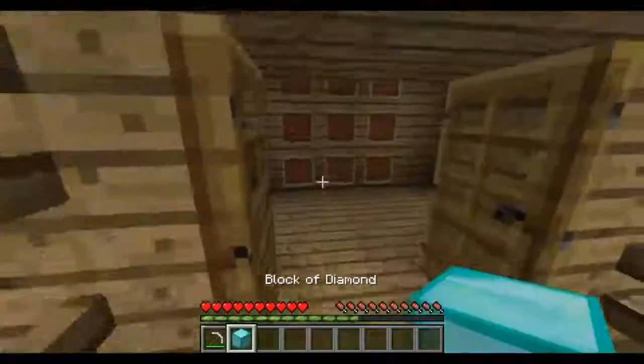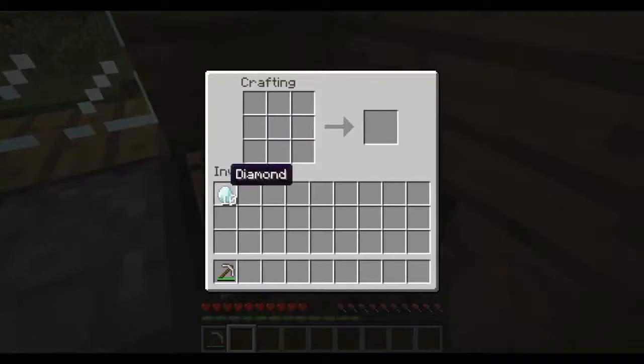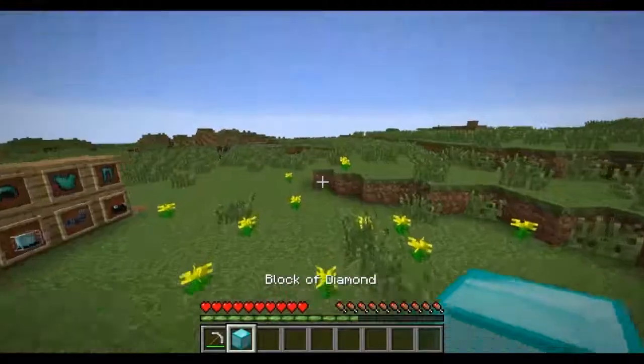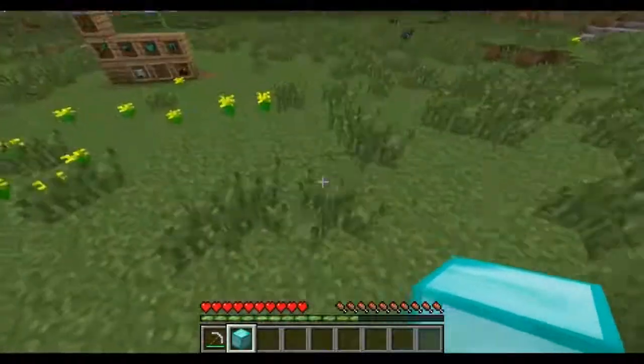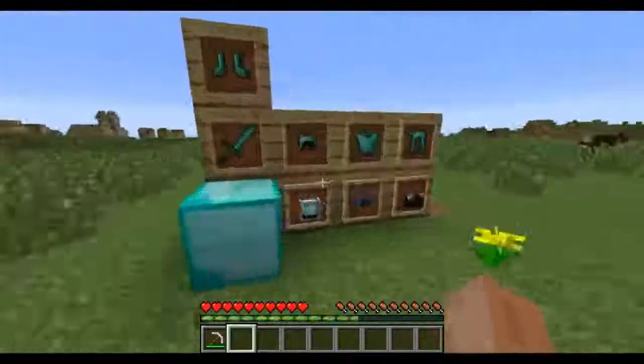With this diamond block, we're going to just grab it — and as you can see, get diamond, drop diamond. So now you'll know that in a stack, 9 by 64, around 500 diamonds. Half a thousand diamonds is in one stack of diamond blocks.